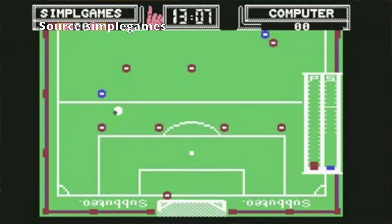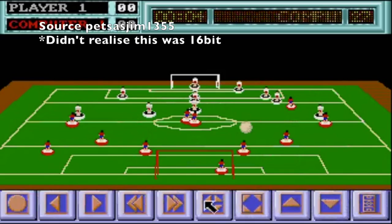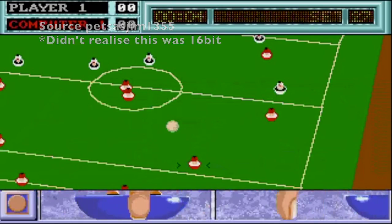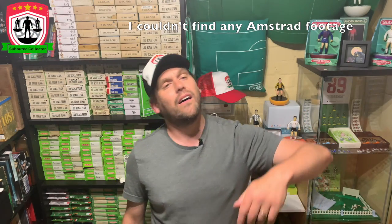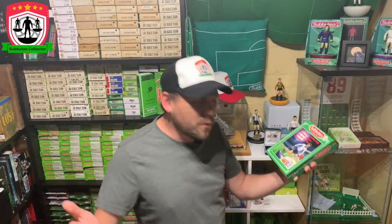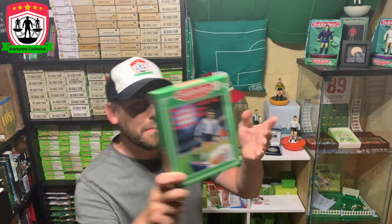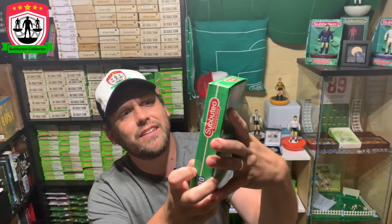There's the Nintendo DS version which is obviously a lot newer, but then you've got the one on the Amiga - and it wasn't just the Amiga, they made it on 8-bit computers too: the Commodore 64, the Sinclair Spectrum, the Atari, the Amstrad, and also on Microsoft DOS. We are going to play the Amiga version today, but first I thought it'd be cool to have a look at the box. It's programmed by Life Games and published by Electronic Zoo - I think they've done well with the box, making it look like a proper Subbuteo box.